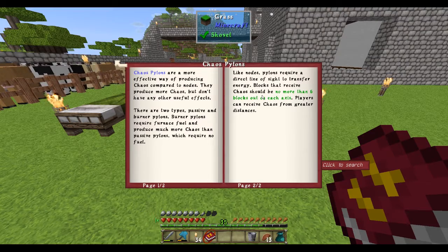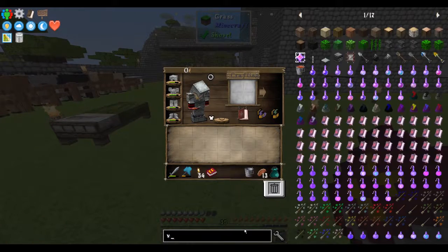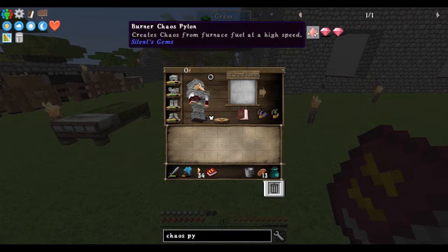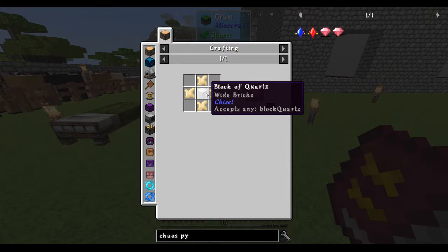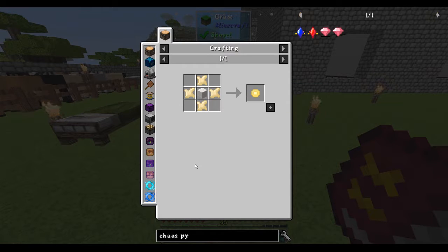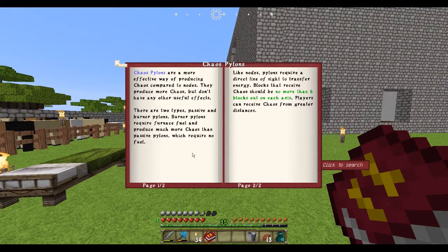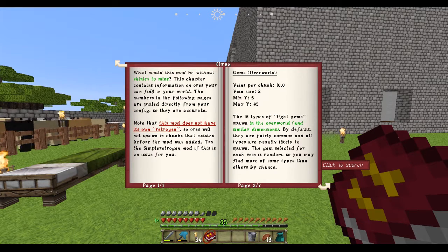Chaos pylons - let's see if that's a craftable thing. Something called chaos pylons. Passive burner - creates chaos from furnace fuel at high speed. They're craftable! Chaos core. So this is something I need to keep in mind when I head down into things, because I want to be able to craft things that aren't chaos-infused along the line. There's loads and loads of chaos stuff.